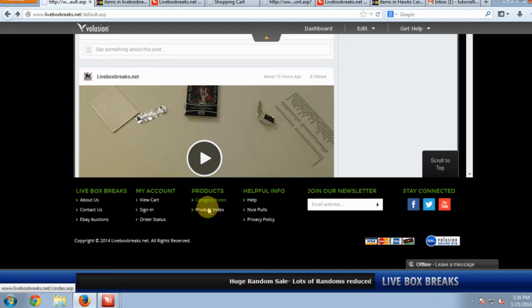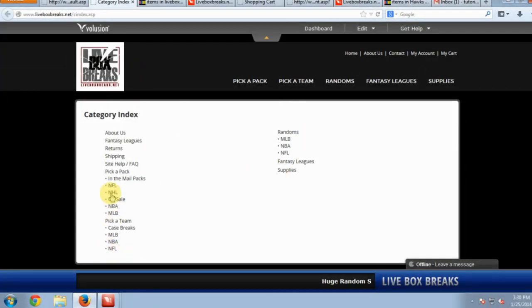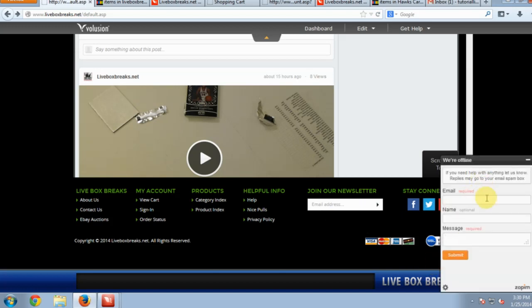We have a category index where you can see all the different categories on the site. We already showed the nice pool section from the slideshow. Down here is a very important part of the site — this is our PM option. When we're offline you can send us an email, which is the best way to contact us. Make sure to put in your email and name so we know who's writing us, then send your message.